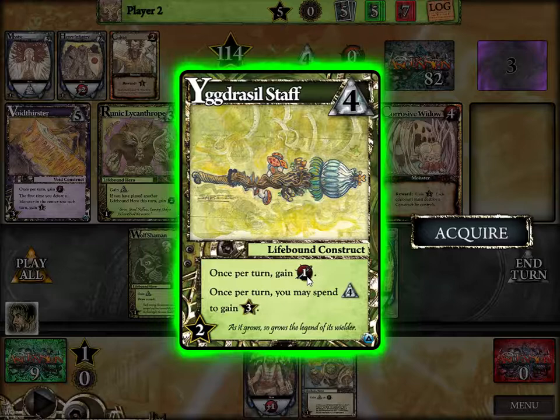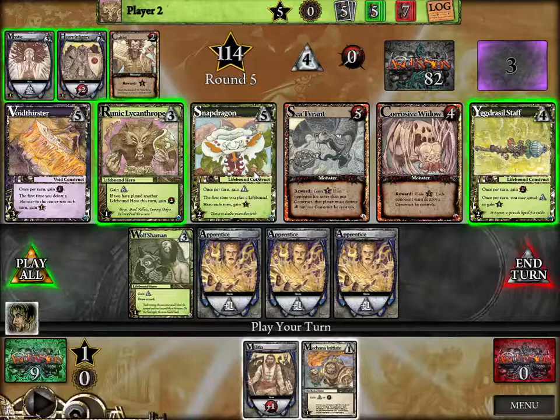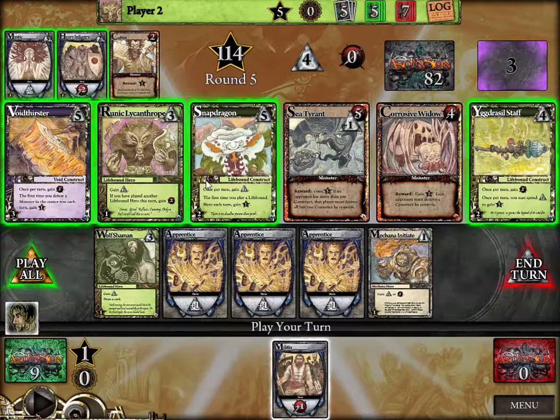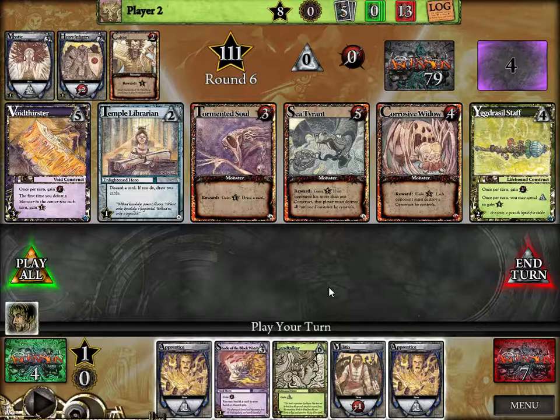I'm at four. This construct gives me two buying power and once per turn I can spend four to straight-up get three points — pretty powerful. Here's a combo: every time you play this, if you've played another Lifebound hero this turn, you get an extra two attack. So you get two buy and two attack. I'll spend this as buying power to pick up the Snapdragon, which gives me one extra buy every single turn. He's way ahead of me in points because he keeps fighting monsters, but I'm hoping to build my deck better and be better off in the long run.